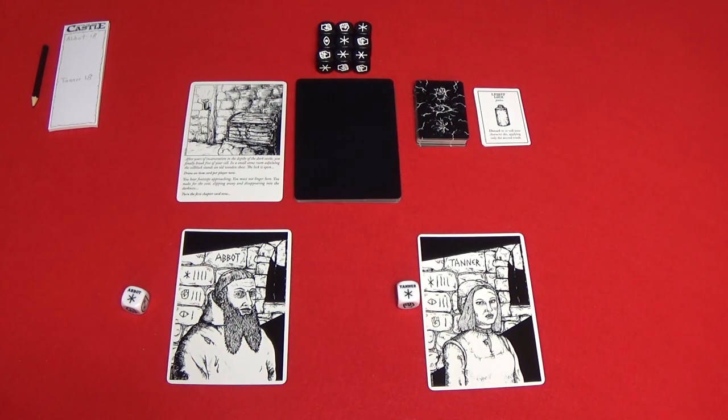Remember that when a chapter requires a player to roll a certain result in one attempt, the single attempt may include the use of items. For example, you could discard a liquid luck potion to re-roll your dice, and it would still only count as a single attempt.